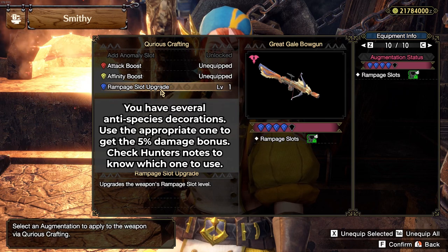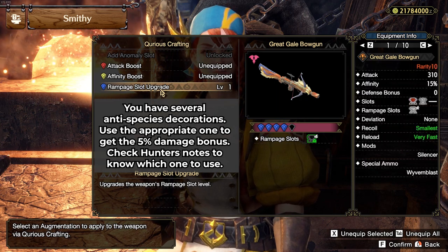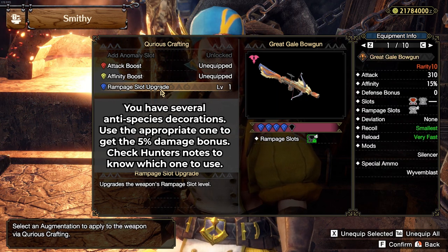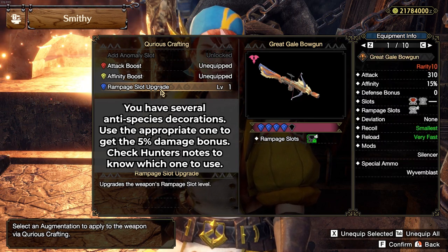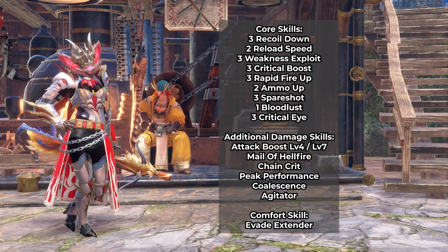For the augments of the Izuchi Light Bowgun, I chose Rampage Slot Upgrade to be able to put anti-species decorations. Anti-species decos give you a 5% damage increase if you are using the right one against a certain monster. That increase is better than having 10 more raw or 5% more affinity. Here is the skill priority list for this set.